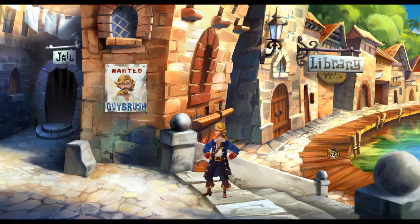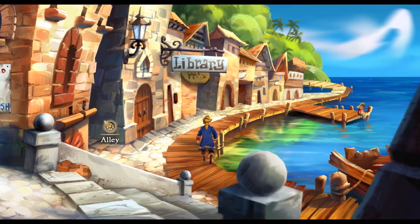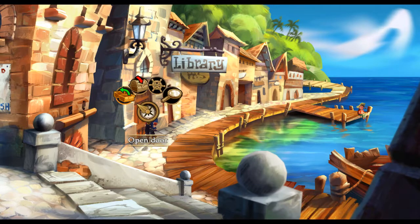If you want to know what we're wanted for, that's in the last episode - top right corner of the screen. There's a path over there we're going to have to explore. But we want to go here to the library. There's an alley, and we found that out at the end of the last episode. Open the door and in.